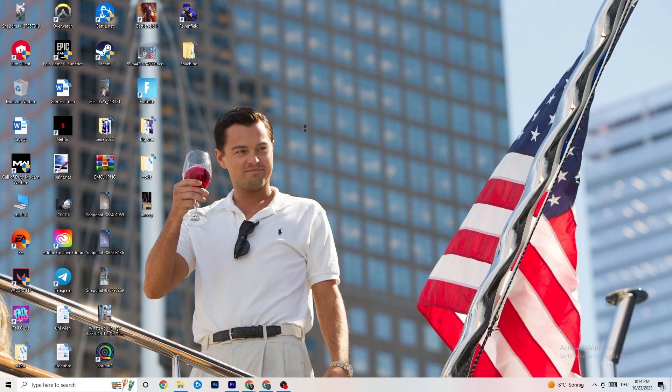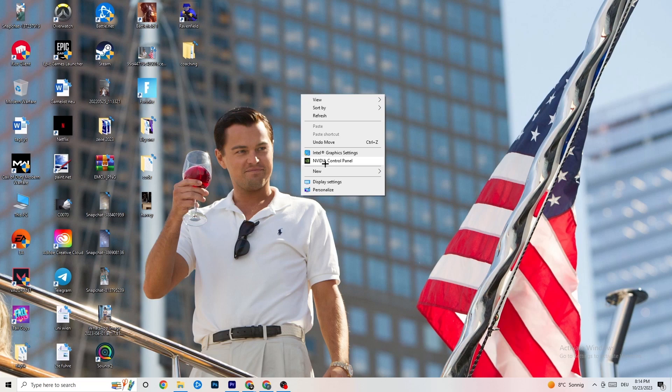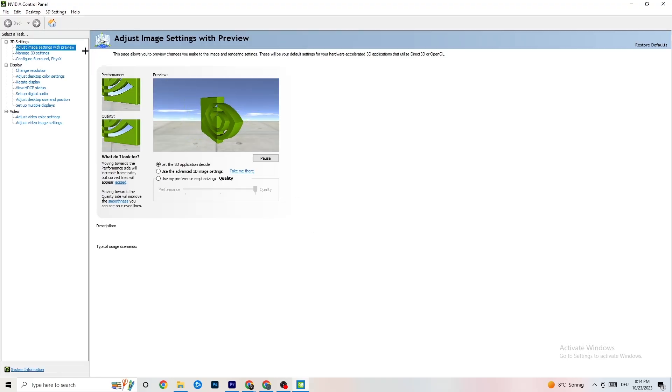Right-click on your desktop — if you have Nvidia, click 'NVIDIA Control Panel'; otherwise use your own graphics card's panel. Once it loads, navigate to 'Adjust image settings with preview.' You'll see a bar ranging from Quality to Performance. If you're having crashing issues, move the bar toward Performance, as this will help a lot.